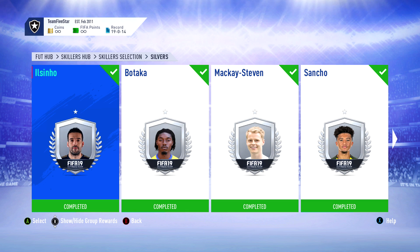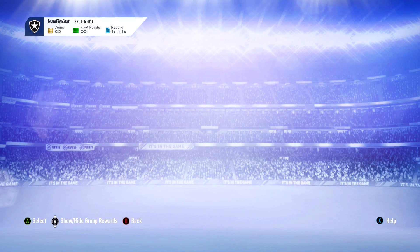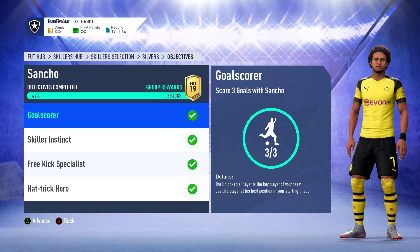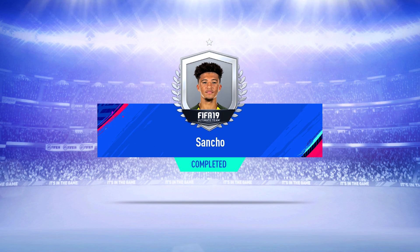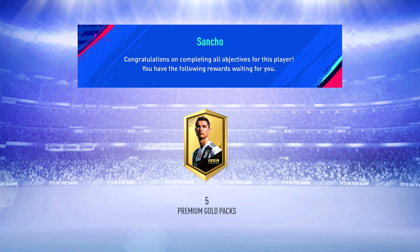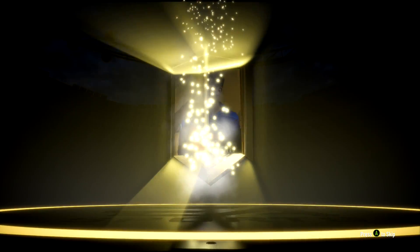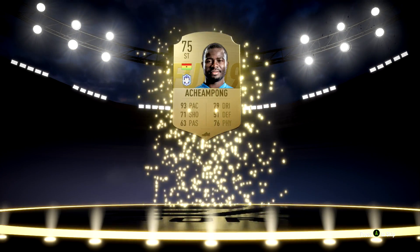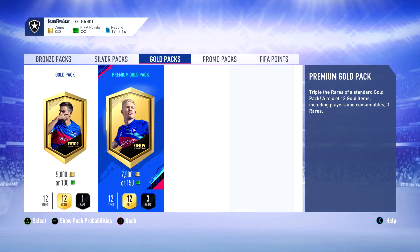We now have four skillers completed: Ilsenio, Botaka, Makai Steven, and Sancho. That means Alexandru Maxime — the silver Romanian from Mainz — is the next five-star skiller we're going to try out. In the last few years he was a lower-rated gold, but he's now a silver. In terms of packs we get to open five premium gold packs, which gives a higher chance of getting a five-star skiller. I still haven't packed one in this series, though I did pack some skillers in 7.5k packs when not recording for Skilling to Glory — so maybe I'll pack one soon.